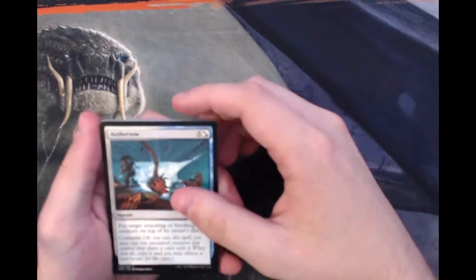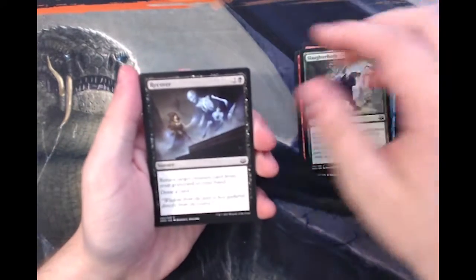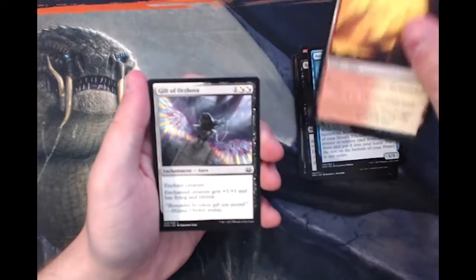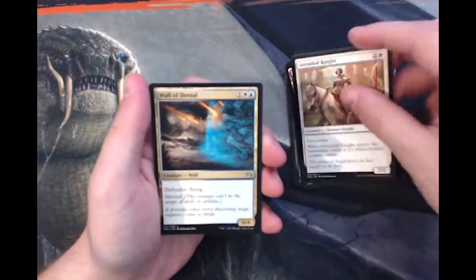You can get it open. So as you guys know, we're gonna quickly run through commons: Aether Tow, Burning Tree Emissary, Magma Jet, Slaughterhorn, Recover, Augur of Bolas, Skilled Gate, Gift of Orzhova, Rattle Battle — Rattleshaman, Attended Knight. That'll do it for the commons.